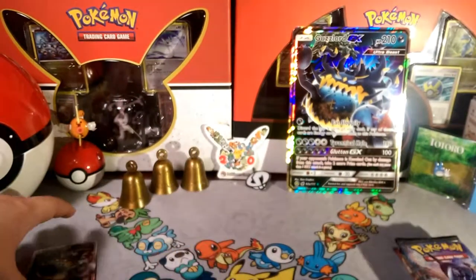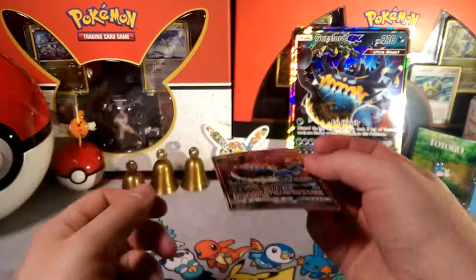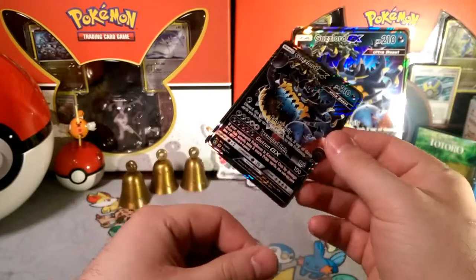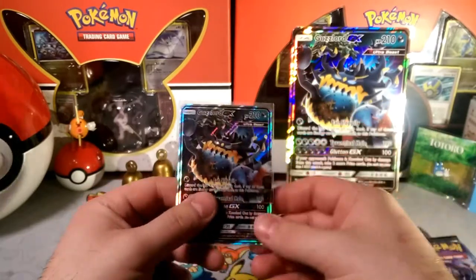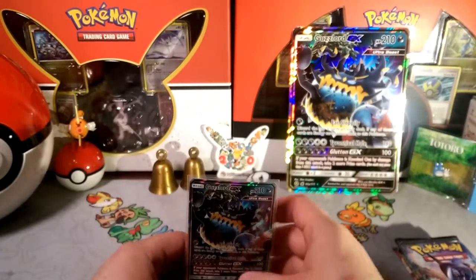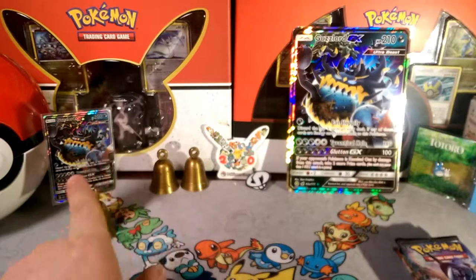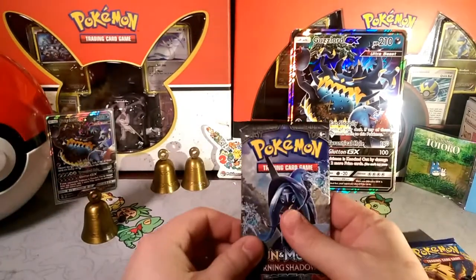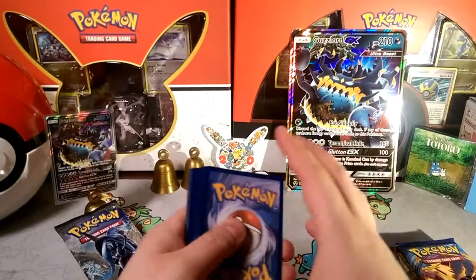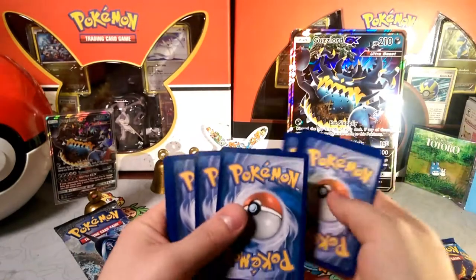I forgot to sleeve up, and this is the weirdest bend I've seen in a while — a caddy-corner one. This guy's already lightly played so we can just plug him right into a deck. Guzzy! I like the way that bell rang. All right, starting off with a Tapu Fini Burning Shadows pack here.